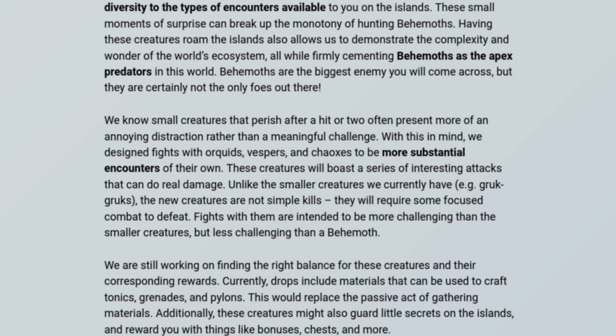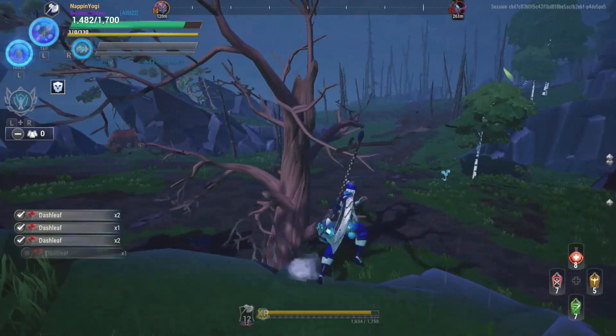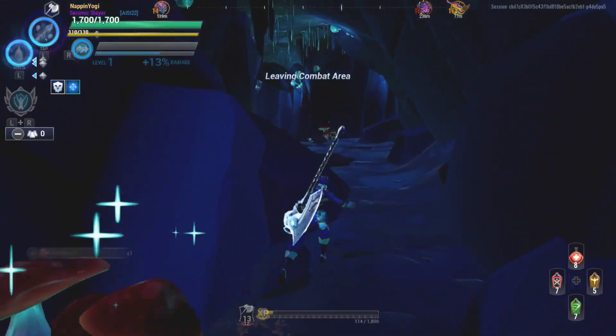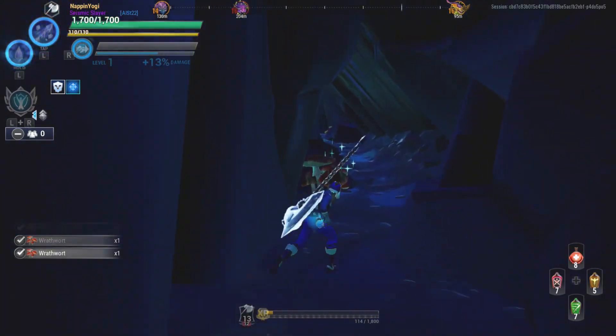We are still working on finding the right balance for these creatures and their corresponding rewards. Currently drops include materials that can be used to craft tonics, grenades and pylons. This would replace the passive act of gathering materials. Additionally, these creatures might also guard little secrets on the islands and reward you with things like bonuses, chests and more. I don't mind running around and collecting stuff for potions like the flowers and the rocks, but it would be nice to do something different than running around each island trying to get those things.